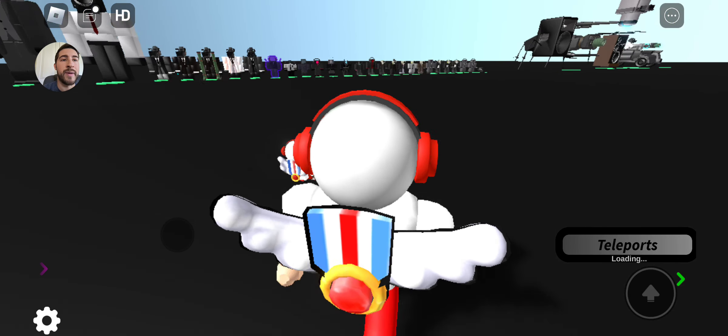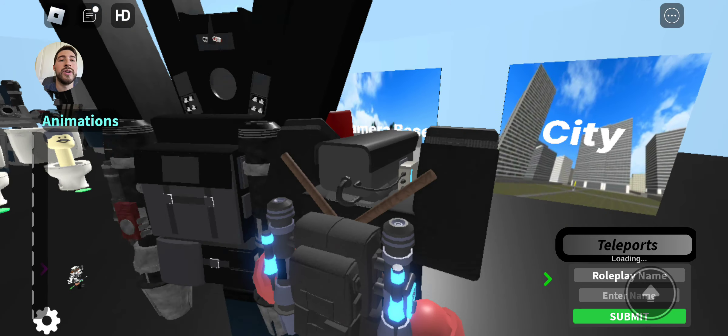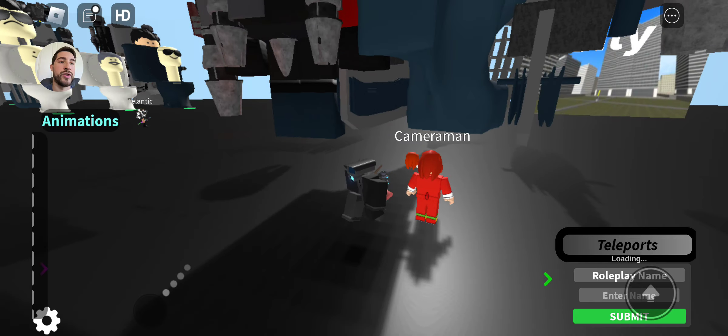I do recommend becoming a character that can kind of fly. So I'm going to become Plunger Cameraman because he gets this really cool glitched toilet.